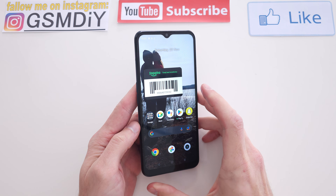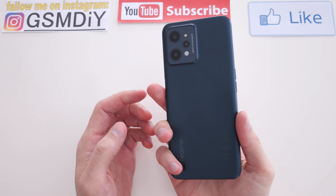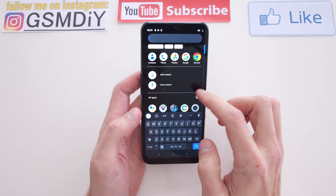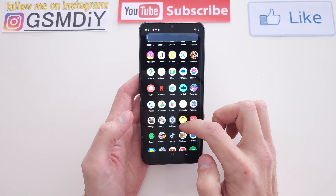Hi, welcome back to the Do It Yourself channel. Today I'm going to show you how to enable your hotspot on your Realme. First of all, you need to go to your Settings from the menu.